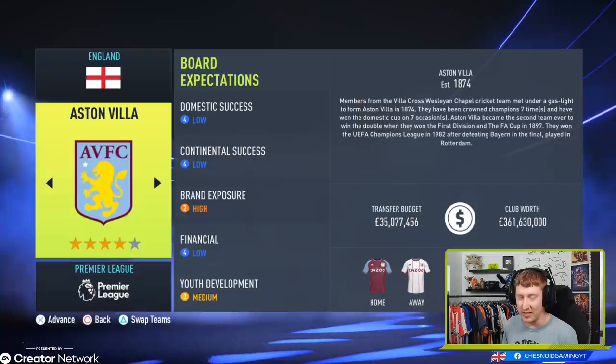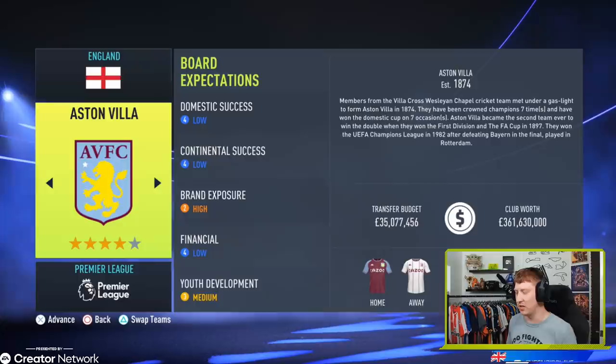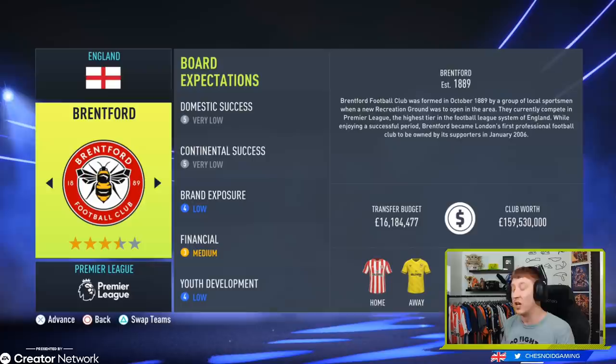Aston Villa have done some good business in this transfer window in real life, with Leon Bailey and Emi Buendia coming in. They've spent the Jack Grealish money very well. £35 million is available to you at Villa Park to further improve the squad, and brand exposure is the only high board expectation there. That might be a really fun series to do — I may do an Aston Villa save this year, certainly within the next couple of years, because they're a side with a lot of history.